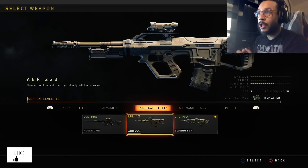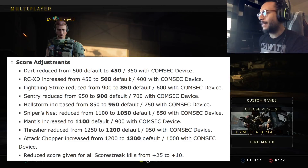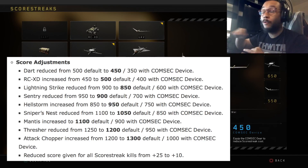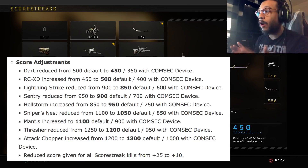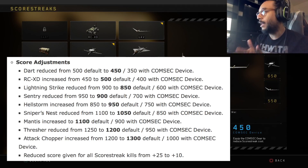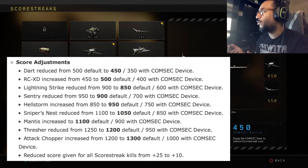The last patch note I'll touch on is score streak adjustments. They reduced the score required to get certain score streaks — not all of them, but a lot were reduced. As a final note, they reduced the score given for all score streaks from plus 25 down to plus 10 — a slight nerf in score earned — but in return, many streaks are easier to obtain.